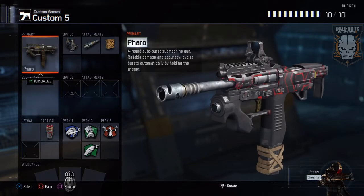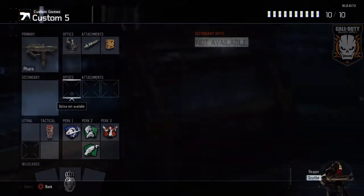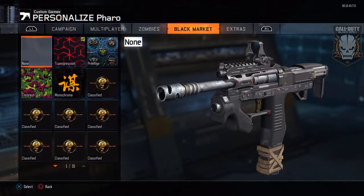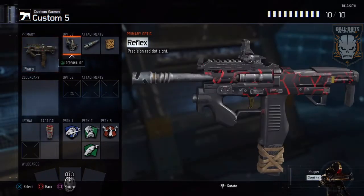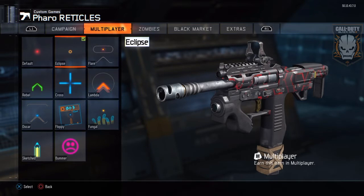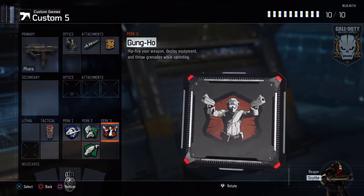Alright, guys, we're gonna do a Pharaoh review. The camo I'm rocking is called Transgression from the black market. What I like to rock is a reflex sight — you don't have to use a sight because it's really good with iron sights — and for the reticle I'm using Eclipse. My first attachment is long barrel and my second is fast mags.